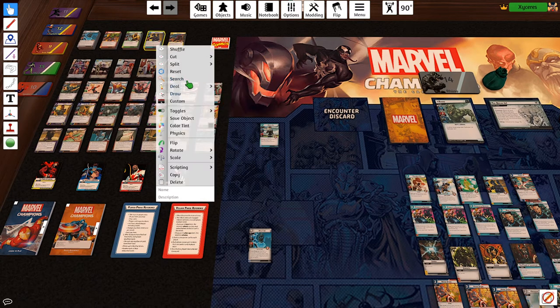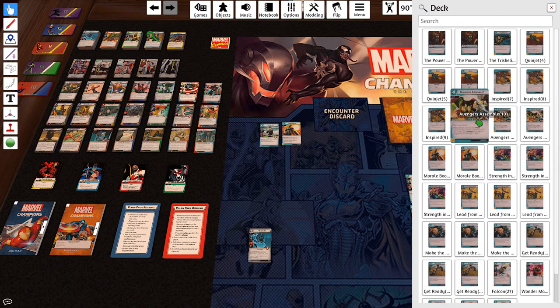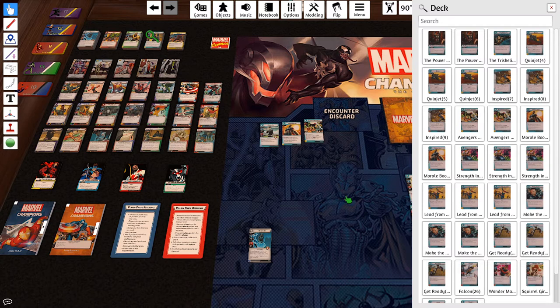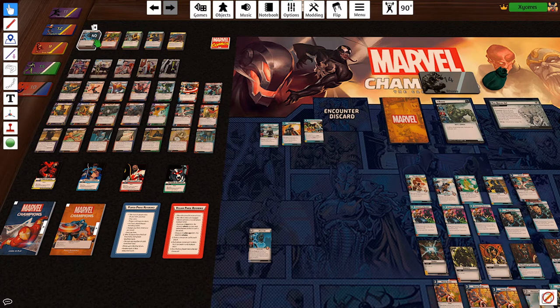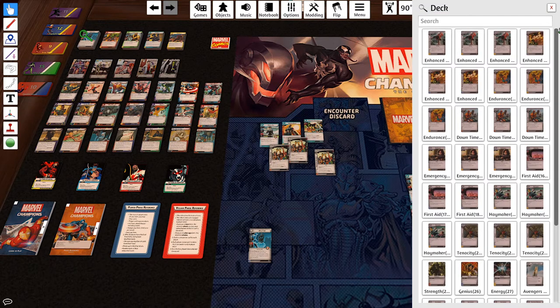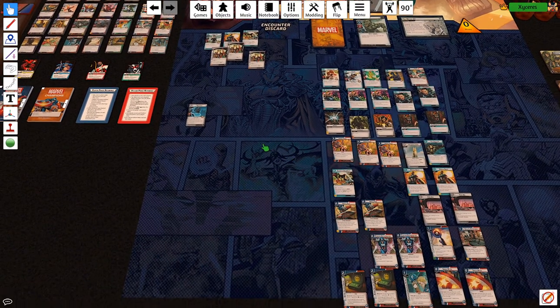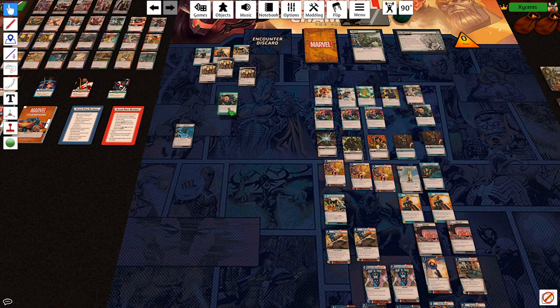Cards I'm considering: Maria Hill, a third Morale Boost, a second Avengers Assemble, and Honorary Avenger — those are the six cards I'm weighing. I currently have four open slots. I'm really not liking Make the Call — I normally wouldn't cut it, but I think there's value in doing so here.